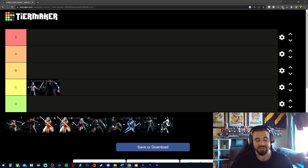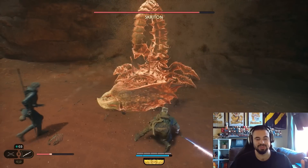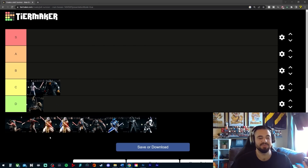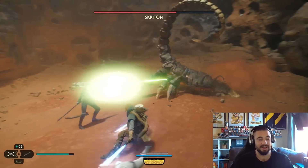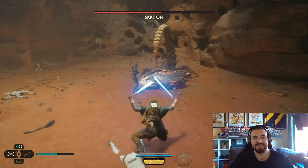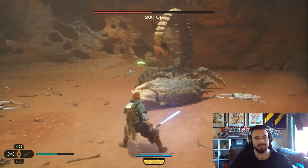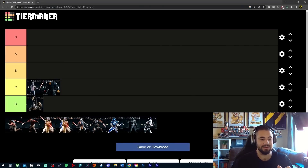Next was actually a random one I didn't realize was a main path boss — the Scripten, which is the scorpion-looking creature on Jedha. This one goes in the D category, not because it was bad, but comparing it to the rest — which are all real characters or humanoid types — this creature felt a little underwhelming. It was still fun and definitely not easy the first time, so it goes at the bottom of the list for me personally.